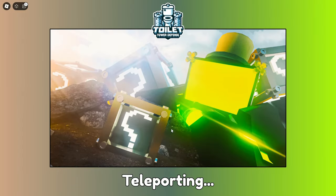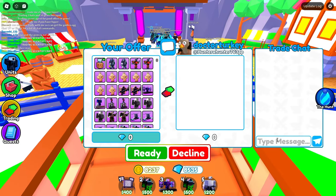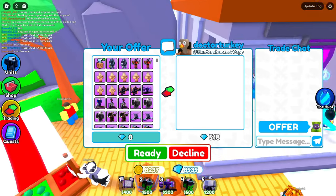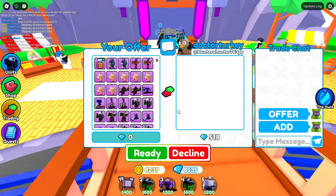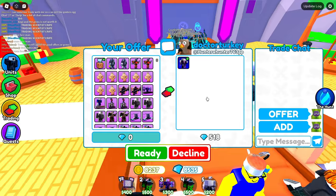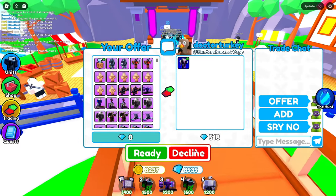I feel like no one in this server is that rich or really wants the crate, so I hop servers. First trade in the new server — I put the Scientist Crate down and say offer. He's offering 500 gems, so I say add. He adds an old godly, probably worth like 1k — yeah, that's still not worth it. I say sorry no.